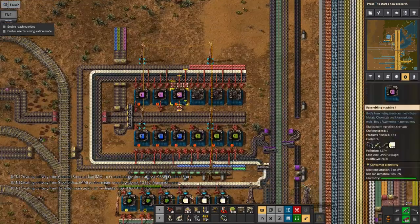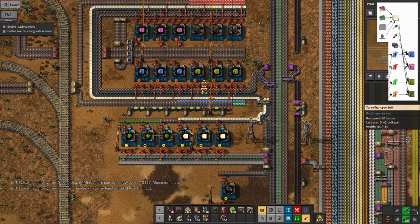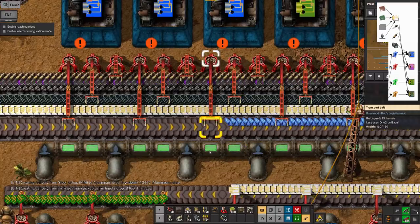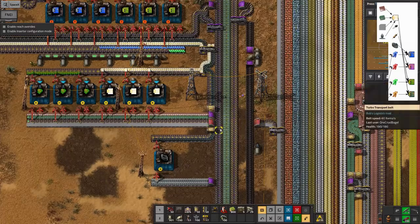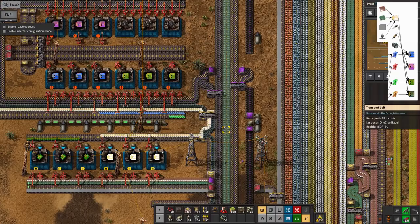I'm going to go through this in reverse order for novelty value. The final step is this facility here, which takes in basic electronic components, transistors, solder, and module boards - which are made from fairly normal stuff, a lot of which is also required for building the electronic circuit boards.